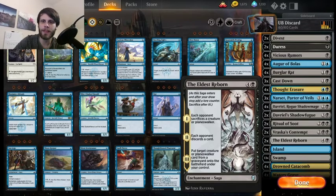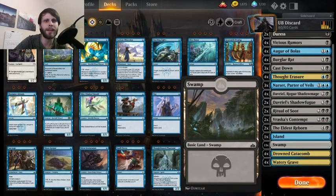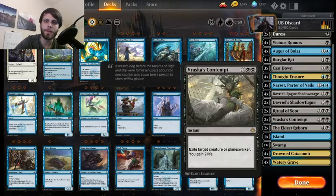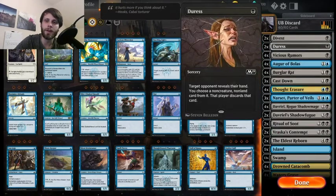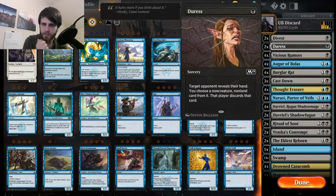We are running 20 lands. I originally was at 21 but shaved it down to 20. That might be a mistake because we do have some fours and fives, but honestly we usually don't need too many lands for this deck to work. The idea being that we just use a bunch of discard, get them down to very few resources, and then punish them in the late game. So that's kind of the plan.